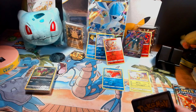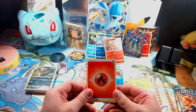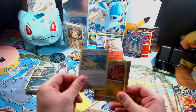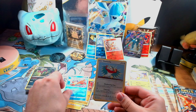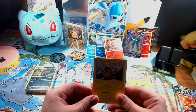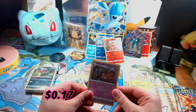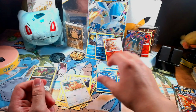Next pack — code card off to the side. We have ourselves a Fire Energy, Pot Helmet, Luxio, Collapse Stadium, Gible, Weavile, Hawlucha, Electabuzz, Bidoof, a reverse holo Prinplup, and on the end we do have a holo Dusknoir. Nice little pull there — at least we're getting some kind of a holo.